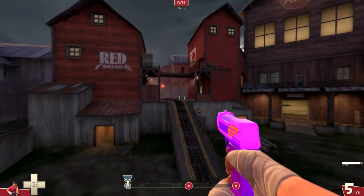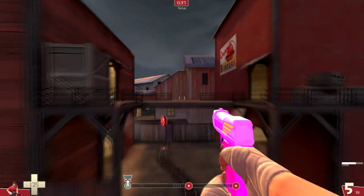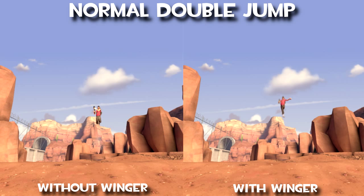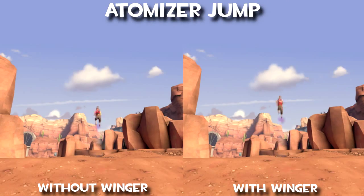While six jumps is pretty amazing in itself, there's actually a way to jump even higher. There's a weapon called the Winger that, when active — meaning you need to actually hold the weapon — will grant you a 25% jump height bonus. This can be used with every other kind of jumping except the pain jump, since that requires you to hold your melee weapon. It will give an extra 25% on each jump, which is a huge difference and more noticeable the more jumps you do.